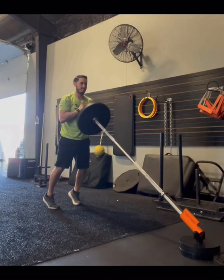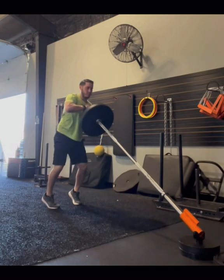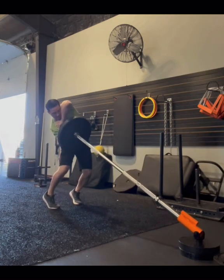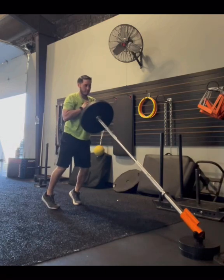Then you'll reset, coil left, coil right, creating a long side and short side. Arm at the cheek, then drop under and press fast.